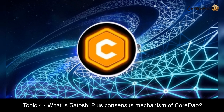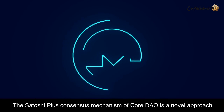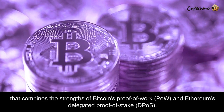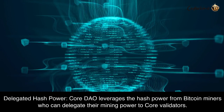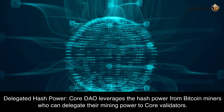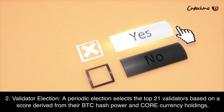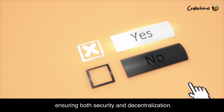Topic 4: What is the Satoshi Plus Consensus Mechanism of CoreDAO? The Satoshi Plus Consensus Mechanism is a novel approach that combines the strengths of Bitcoin's Proof-of-Work (POW) and Ethereum's Delegated Proof-of-Stake (DPoS). Here's how it works. First, Delegated Hash Power: CoreDAO leverages the hash power from Bitcoin miners who can delegate their mining power to Core validators. Second, Validator Election: a periodic election selects the top 21 validators based on a score derived from their BTC hash power and Core currency holdings, ensuring both security and decentralization.